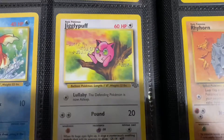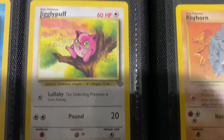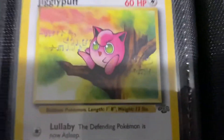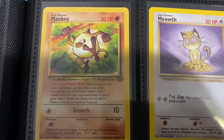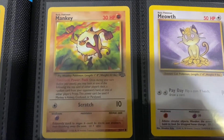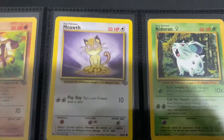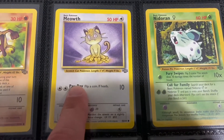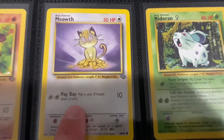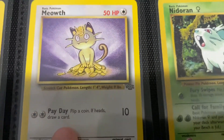Jigglypuff — another one of my favorite common artworks within this set. It's just a beautiful artwork. I love the music notes, Jigglypuff singing those green eyes, so vibrant and beautiful. We have the Mankey — almost reminds me of a monkey, yeah, a Mankey. Got Meowth — really cool artwork. When I think of the jungle set, this is the first card I think of — Meowth sitting on those coins, making some money.